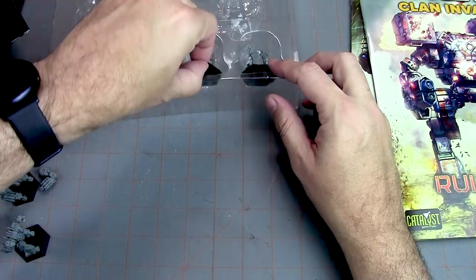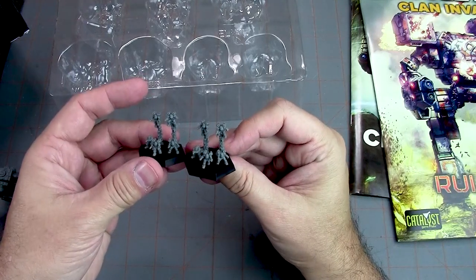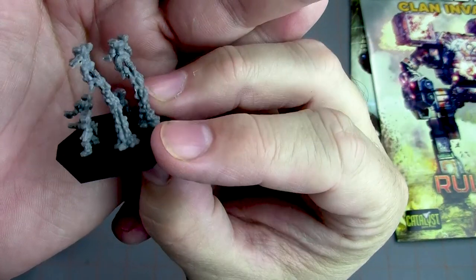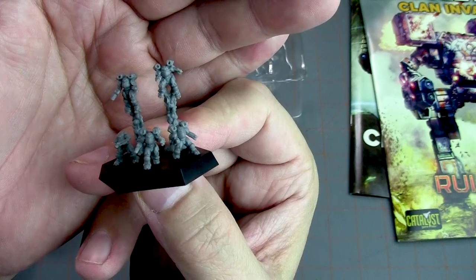And then you've got a couple of stands of elementals. These look identical — basically powered armored infantry. I like how they have the smoke trails holding them up, that's really neat. Very cool. So you get quite a few cool miniatures.